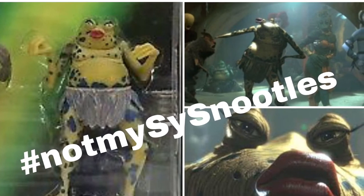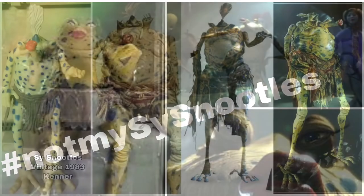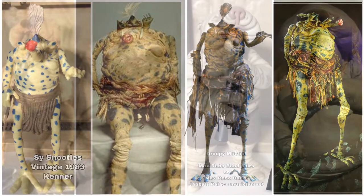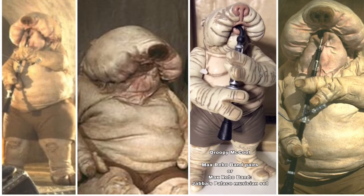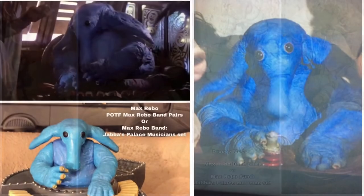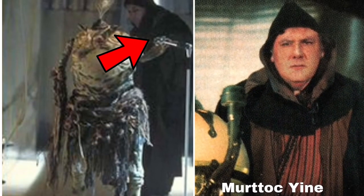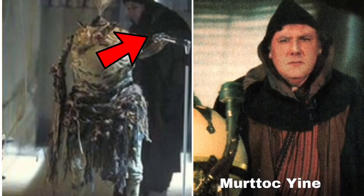We're brought back up to the throne room where we see the Max Rebo Band. Sticking with the original theatrical release, we're going to use the vintage 1983 Kenner Sy Snootles — that's the closest to how she looked in the original trilogy. Droopy McCool was available in the Max Rebo Band pairs set and the Max Rebo Band Jabba's Palace Musicians set, same for Max Rebo himself. Two characters more visible in the special edition but glimpsed in the original are Murtok Yein and one I'm calling Ren Zimloff. Ren can also be seen sleeping as Boushh sneaks through Jabba's Palace at night.